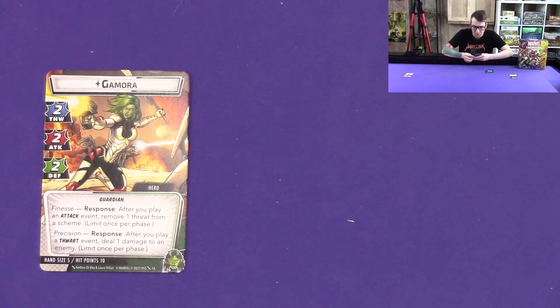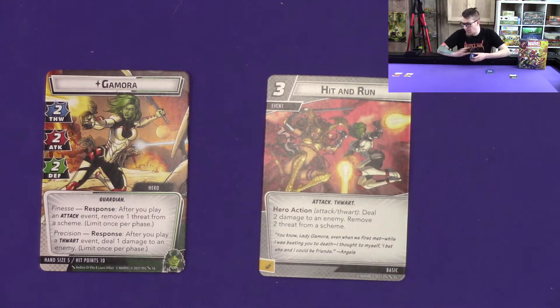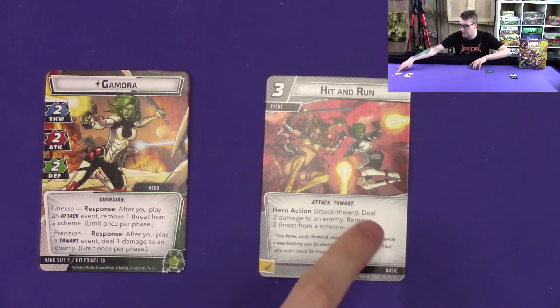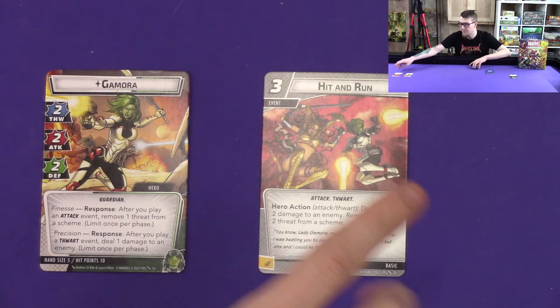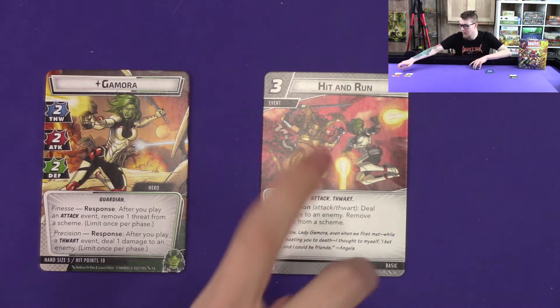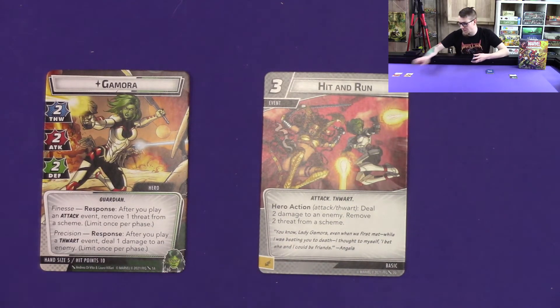There's one card in her deck that's really set up for those two responses: Hit and Run. Hit and Run is both an attack and a thwart, so playing this one card covers your bases for both Finesse and Precision. It says: deal two damage to an enemy, then remove two threat from a scheme. Combined with her ability, that can become three damage and three threat removed — or, because these are separate responses, you can split them across different enemies and schemes. And this is even a basic card, giving you great versatility.